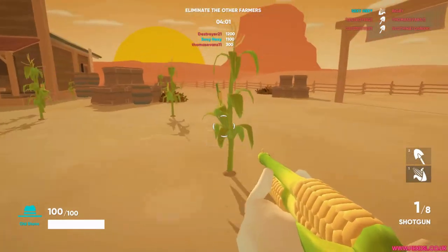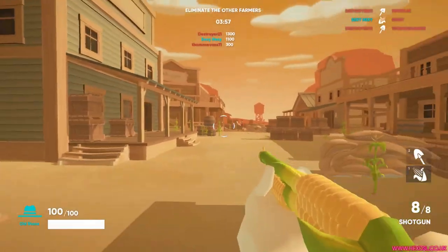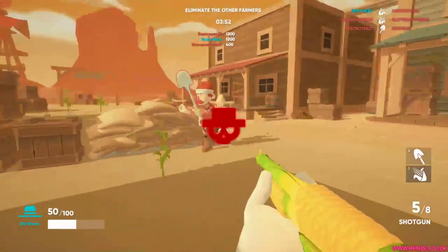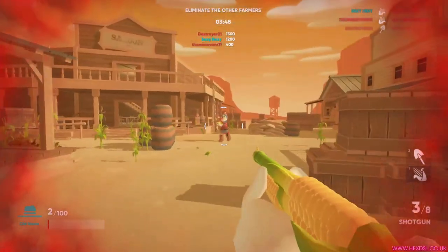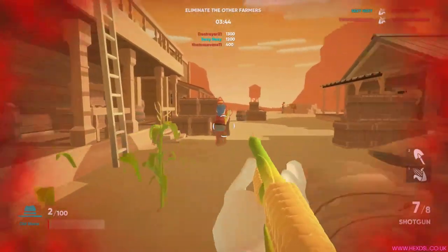There's a tomato launcher — if you pull out a small one you get like three shots, but if you pull out a big one you get six shots. The longer you leave something to grow, the more ammunition you'll have, but you run the risk that somebody else will take it. And there's a carrot rocket launcher, which is pretty cool.